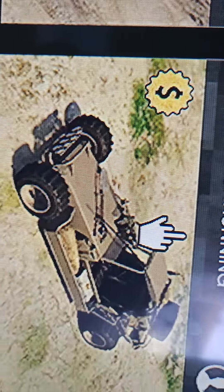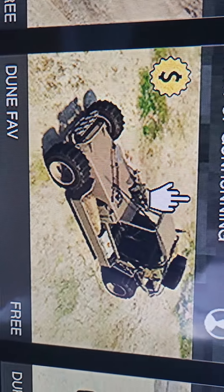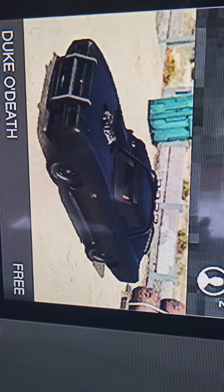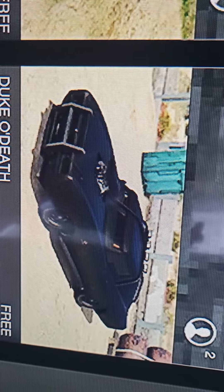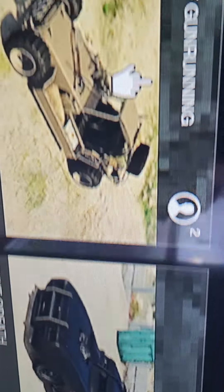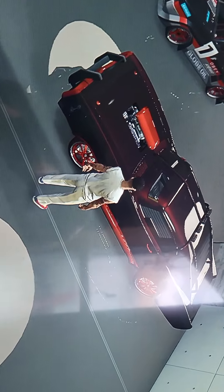The next one is the Dune Fab. You cannot customize it, not that I know of. And then the Duplo Death — probably one of the best ones to get out of all of them for great perks. It's already armored and everything. All three of those I just showed you, I'll show you all three of them really quick. Here's the Duplo Death.